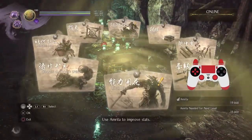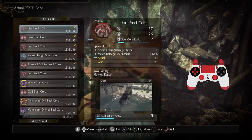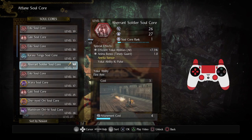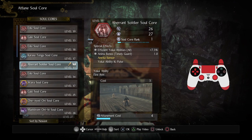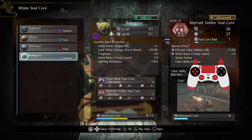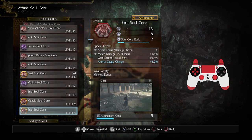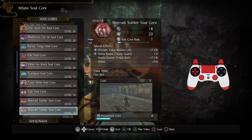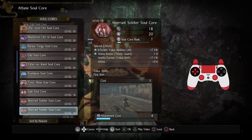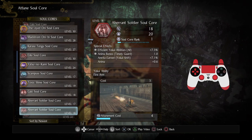I want to see if I have any yokai ability key pulse cores — that's really important to me. YES! Aberrant soldier soul core with the yokai ability key pulse — I will absolutely be using this. Let's change up our cores. I'm going to debut the scampus core now, and I'll use the aberrant soldier soul core to showcase some fancy speedy things you can do with soul cores and why I like aberrant soldier.